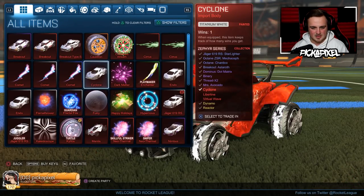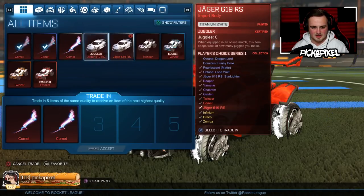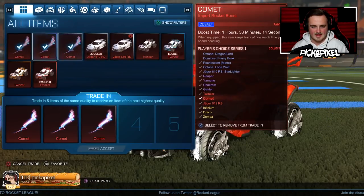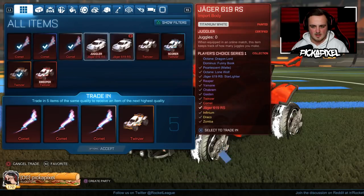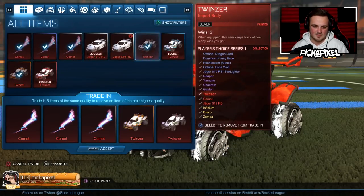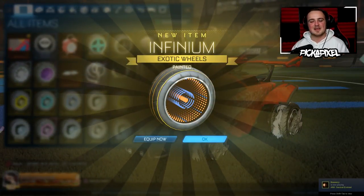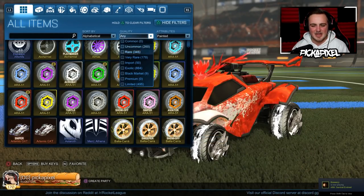Let's go with the Comet. We're going to trade up that orange one. I'll trade up the black one that we just got — keep the white stuff to give away. Trade-up! Can we finish on a high? Painted Infiniums — you know what, I'll take that. Some painted Infiniums.